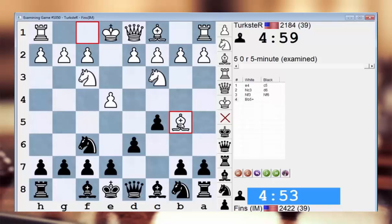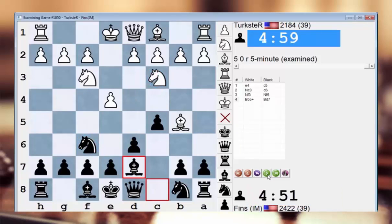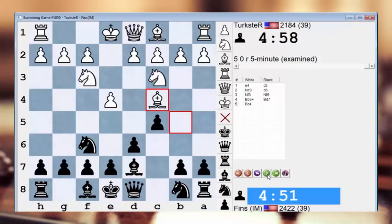Bb5 check in this position is a little strange to me because usually if they go for this line — the Moscow variation of the Sicilian, which is Bb5 check — but without the inclusion of these knight moves. Usually if they do that, they preserve more options, like maybe advancing c3 and d4 in the center. I can't believe that this is a good idea. There's nothing significantly different for me about having my bishop on d7 versus c8. In fact, I think it can only benefit Black.